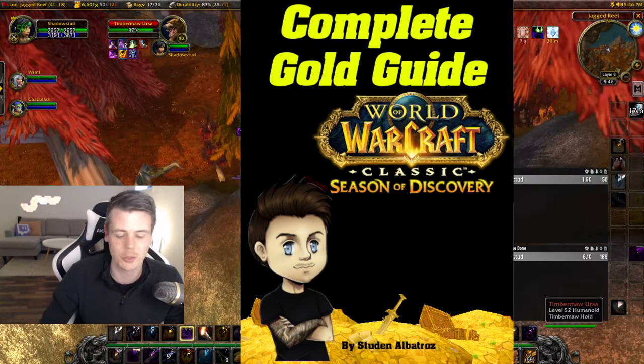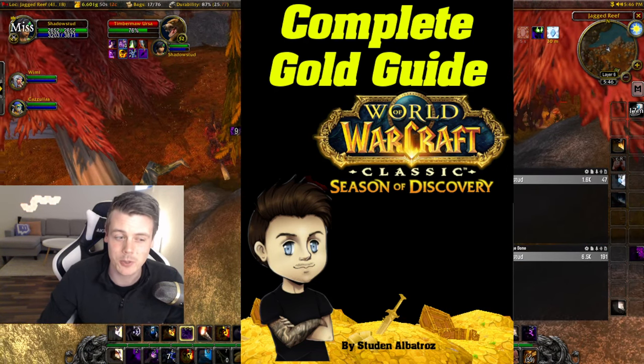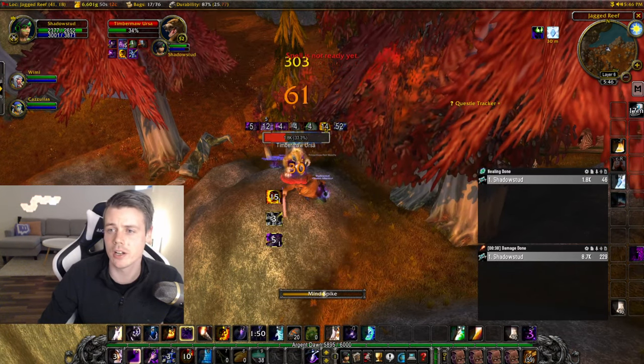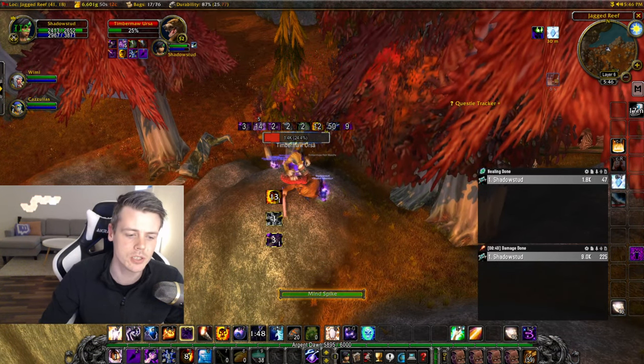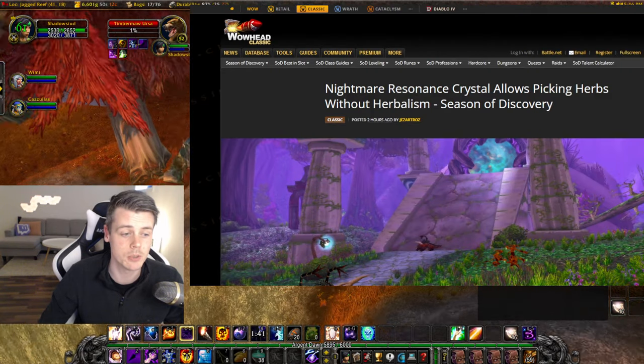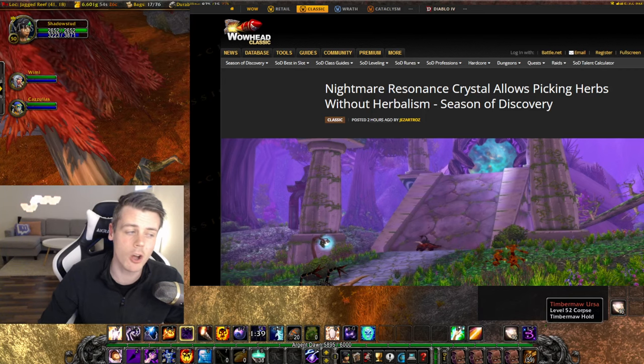It's so cool to see that you guys are enjoying the gold guide, so thank you all so much for that. So what we're going to be talking about in today's video: I'll pop open the WoWhead post, which covers the Nightmare Resonance Crystal — an item that allows you to pick up herbs without having herbalism, which is pretty cool, but it doesn't stop there.